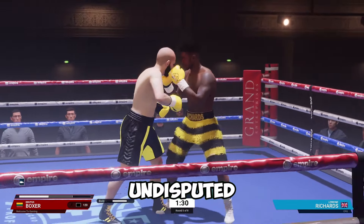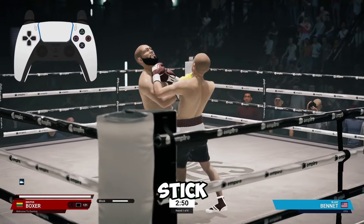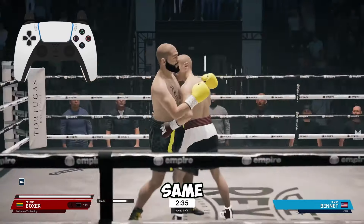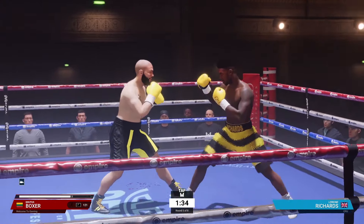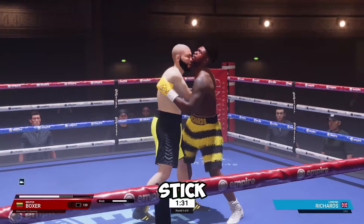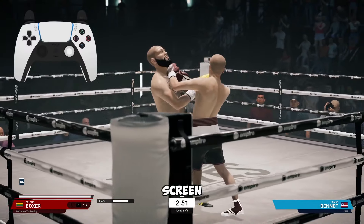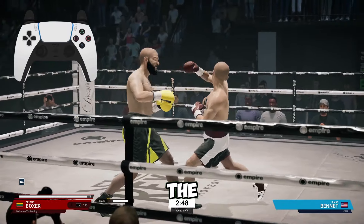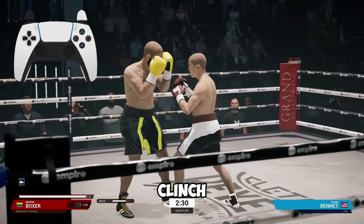The way to break the clinch in Undisputed Boxing is to simply tap the R3 stick in. It's the exact same button used to apply the clinch yourself — tap the right analog stick in. I use the PS5 controller, and you can see on screen me tapping in the right stick, the R3 stick, and this will break the clinch.